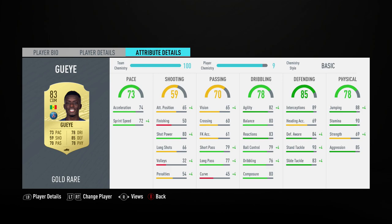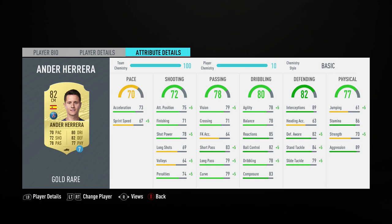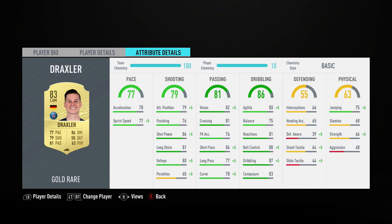Gueye has got a nice card — good CDM, nice standing tackle, good interceptions, which is really important to have in a midfielder who can intercept the ball. Very high stamina as well. Herrera is the third midfielder — high/high work rates, four-star weak foot, a good solid box-to-box midfielder. Nice dribbling, good reactions, good composure, nice stamina, very good interceptions and aggression. He's a very good player to have in midfield. Draxler is the CAM — five-star weak foot, which is very good.